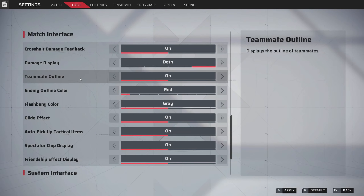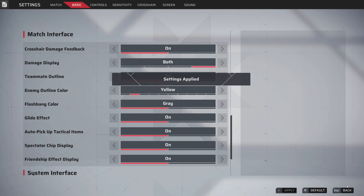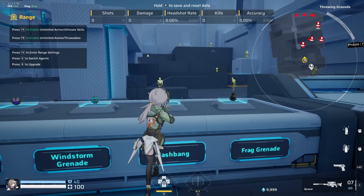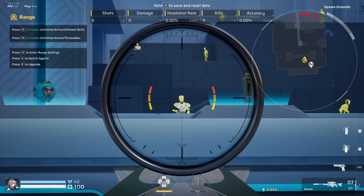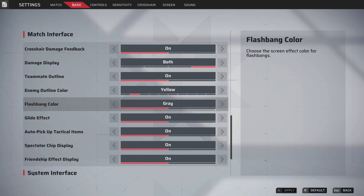Teammate outline — keep this on so you don't shoot your teammates by accident. Enemy outline color is preference: you have options like red, yellow, purple, greenish yellow, violet, brown, gold, pink. I keep it on yellow because yellow is the easiest for me to see personally. I use yellow on other FPS games like Valorant too. Hit apply and you can see the enemies highlighted yellow.